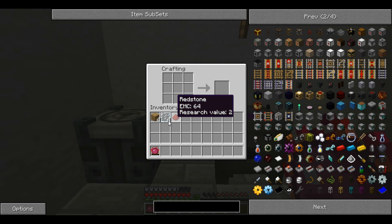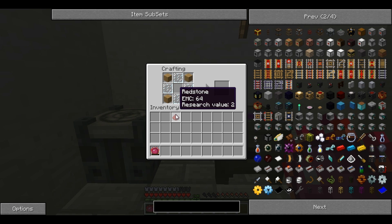This is the V Conduit. For this you'll need four glass panes, four wooden planks of any kind, and one bit of redstone. The recipe creates eight V Conduits.